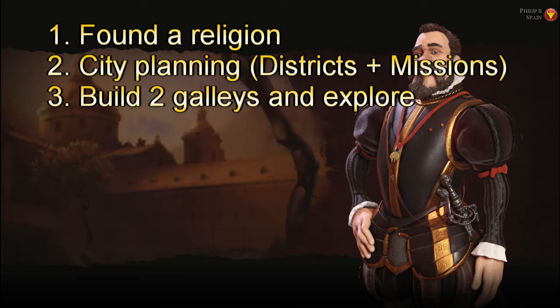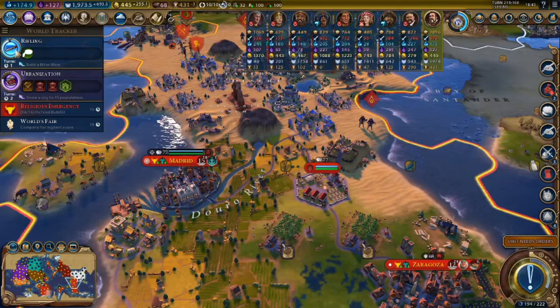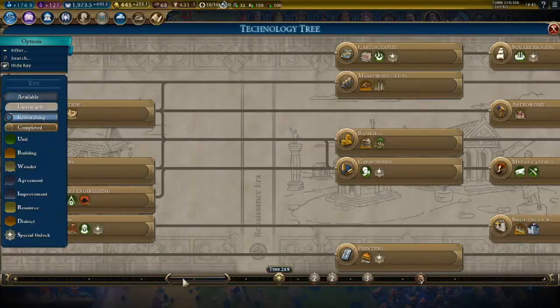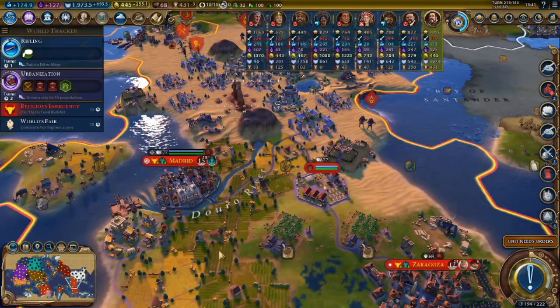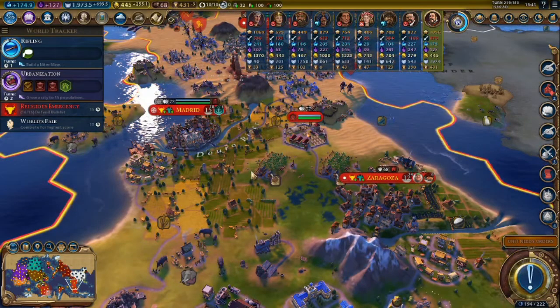Step three: build two galleys and explore. Two is what you need to unlock a eureka moment for a certain tech. You need to unlock as many eureka moments as you can for a very good reason that we will mention a little later.